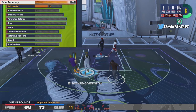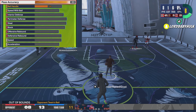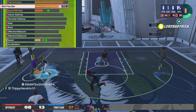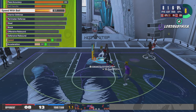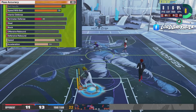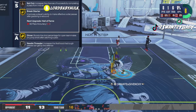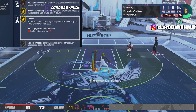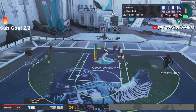I got an 89 pass accuracy, so I have bailout and gold break starter. I got an 85 ball handle — that's going to give me access to certain SIGs that I like. I have a 75 speed with ball for certain SIGs. I think I get silver bailout, gold break starter, gold dimer. Everybody's going to be trying to stop me from driving, but when I kick it they get a boost from the gold dimer, and then I got the needle threader.